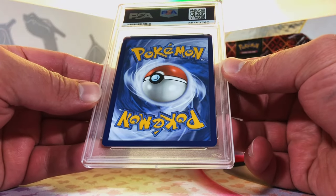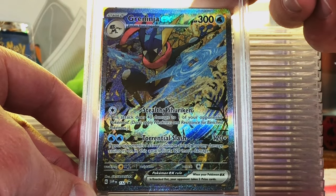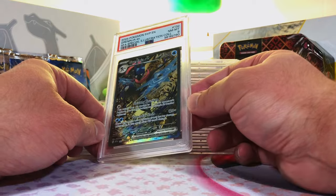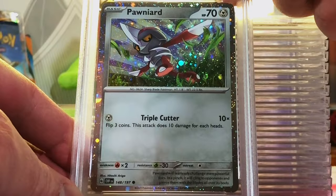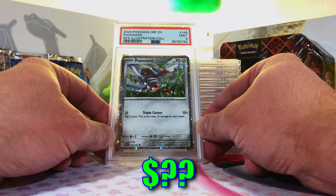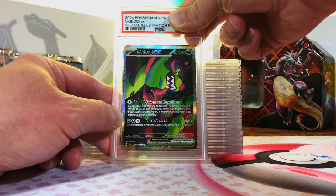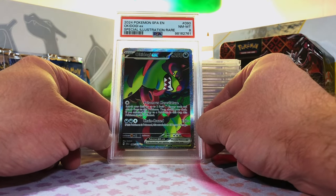This must be the Greninja — yes, this is the Greninja EX promo. Awesome card. I'm going to be safe and go with a 9. Near Mint 8. I'll take it, I won't complain. Love this Greninja. Pawniard Holo Promo — I'm going to guess a 9. Mint 9! Got to love those Holo Promos. I'm assuming this will be the Bisharp. No — this is the Okidogi EX Special Illustration Rare. I'm going to guess an 8. Near Mint 8. I'm a fan of Okidogi. 8 isn't the worst grade in the world, so we'll take it.